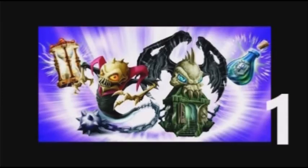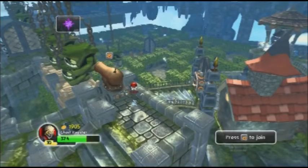Moving on to number one — this was actually an adventure pack. There's no way, this has to be my number one pick. It is Ghost Roaster's Darklight Crypt level. This level is still to date my number one favorite level of all time. You get to fight — Oculus, that's his name — the giant floating eyeball thing. You get to go around shooting cannons and through all these mazes.